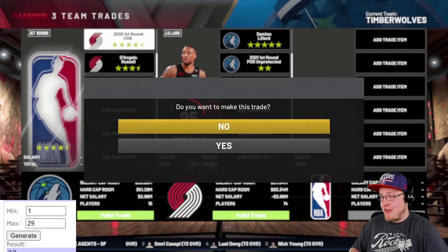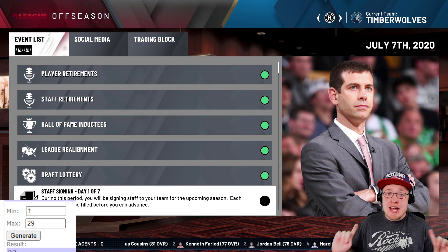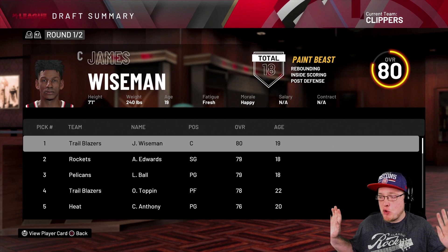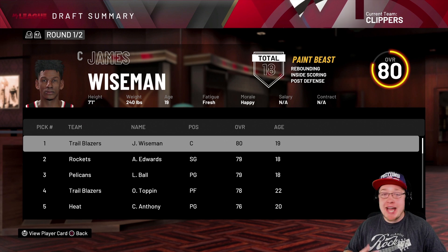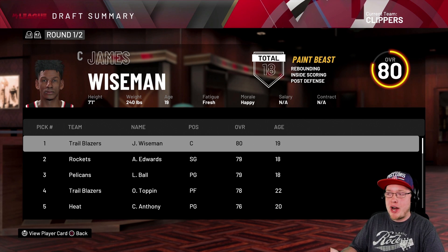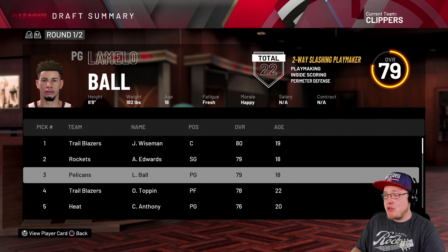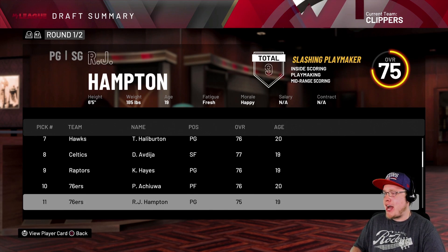All trades are done - the NBA is already looking crazy different. We do the NBA draft off camera, letting the computer handle all 30 teams. Results: James Wiseman goes to the Trail Blazers, Anthony Edwards to the Rockets where he'll pair with James Harden, LaMelo Ball to the Pelicans, Obi Toppin also to the Trail Blazers giving them two top-four picks. The rest of the draft class is shown on screen as well.